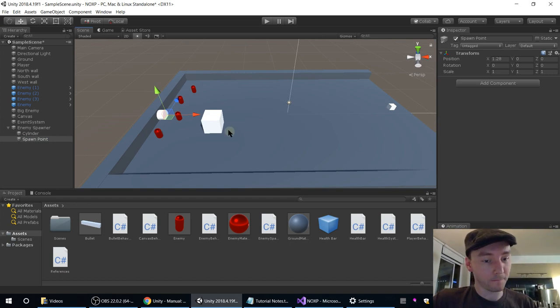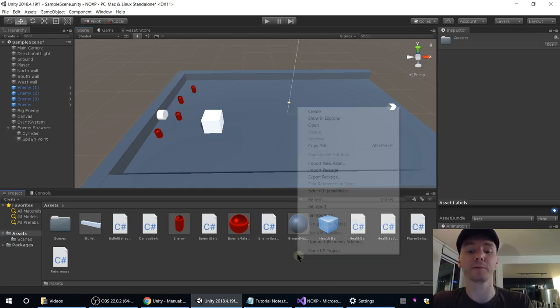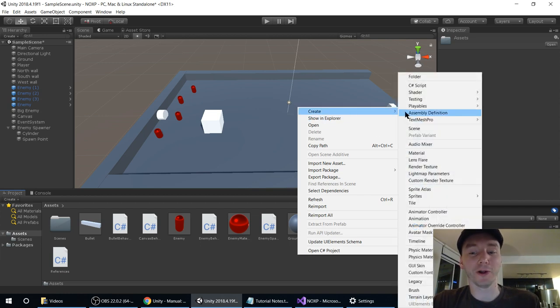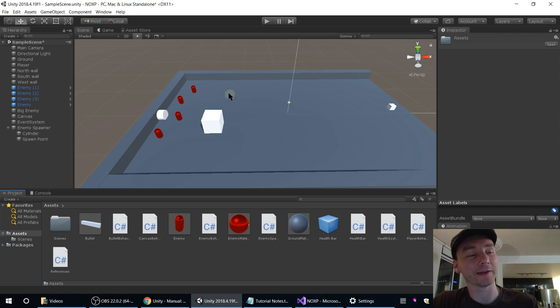That was pretty easy. Next thing I want to do is make them explode on death. For that I think we need an explosion effect. I'm going to stress again that I'm not an artist and I'm not a 3D modeler — that's why everything's made of primitive shapes. We just need this explosion to look enough like an explosion that you can tell what's going on, and I think a sphere is probably the best shape for it.